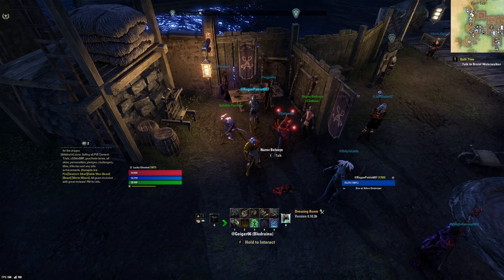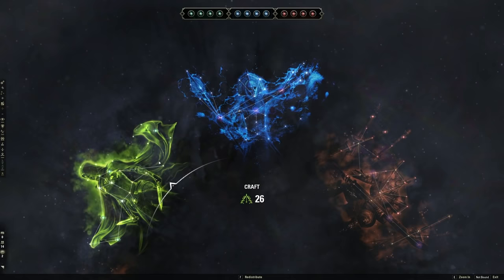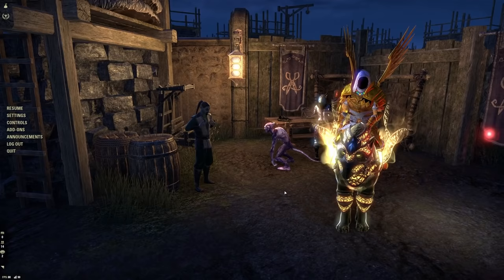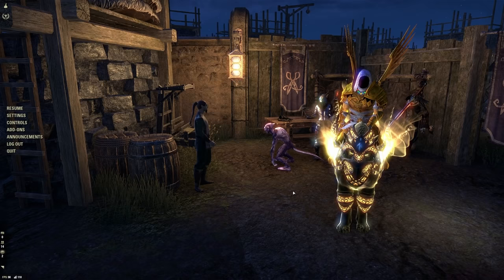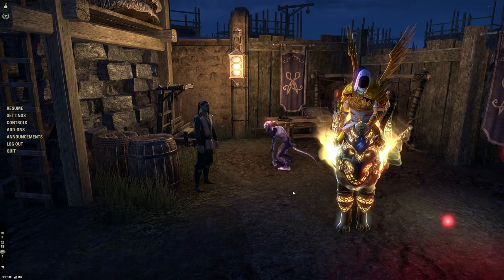Let's talk about alts real quick. If you make a character and get it up to maybe 200 CP before deciding you want to try another class, remember that you can open up your champion point menu at level one and slot all 200 CP on your level one alt. Your alt is going to be a lot stronger from the get-go if you spec your CP in right when you create the character — better sustain, better damage, and some nice quality of life from the green tree. Likewise, when you create a new character at level one, you can press H and use your mounts right away. You get your mount at level 10 on your first character, but on your alts you've already got it in your collection so you can jump on that horse at level one.